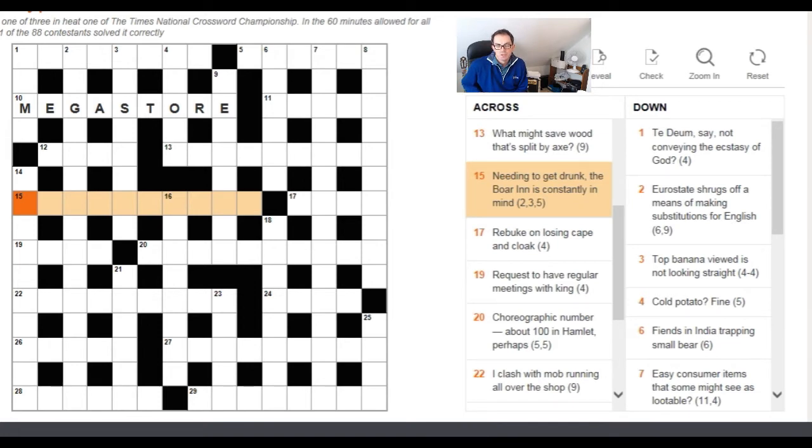Interestingly, with the three-letter word 'the,' you should always consider the possibility it's part of the answer. Normally I'd disregard it being part of the anagram, but in this case that restriction doesn't seem to apply. So we have an anagram of 'boar in' — it looks like it starts with 'on' — and the answer is 'on the brain,' meaning something constantly on your mind. Two reasonably long answers already just by finding anagrams.